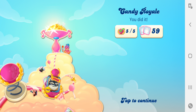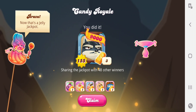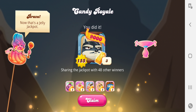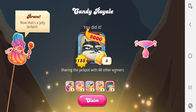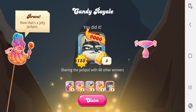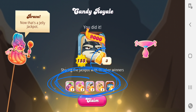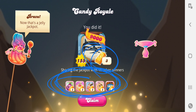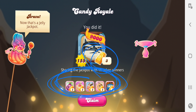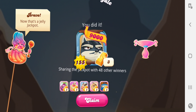Candy Royale — you did it! 48 people were left. I did it, so I'm sharing the jackpot with 48 other winners. I get three gold bars. So that's how that worked — everybody here gets three gold bars, and I get three gold bars because there are 48 of us. 48 times three is more than 100, but I'm not going to argue — I'll take my three gold bars. Let's claim those three gold bars.